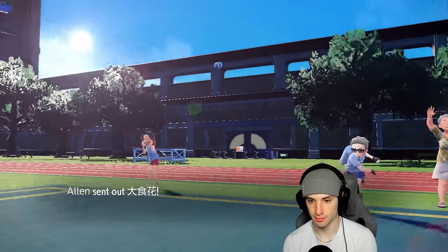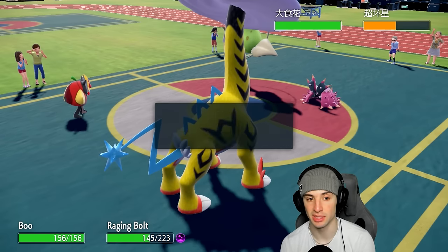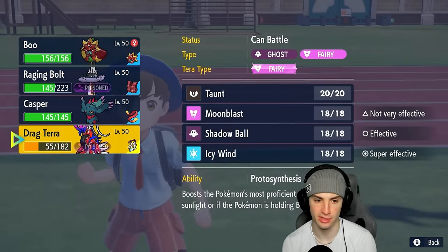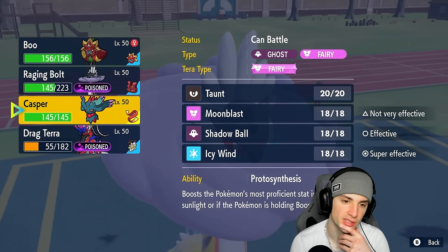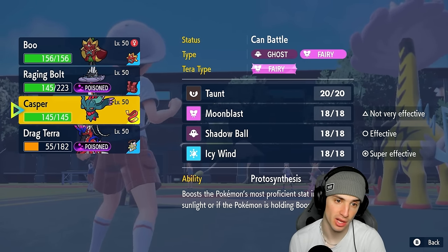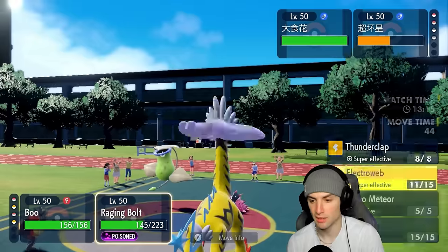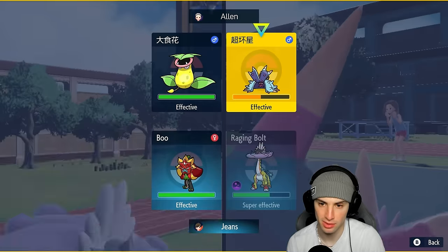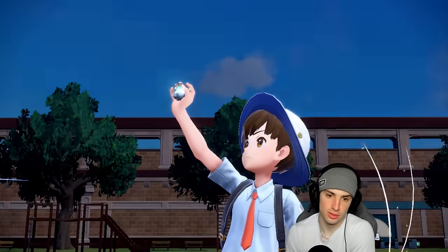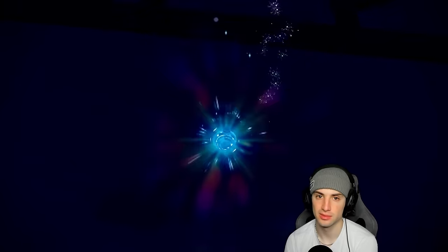Their final pokemon is Victorybell, doubling its speed right now. I'm going to Terastallize Koraidon to remove my weakness to Poison type moves, then swap back. Actually I don't have to swap into Koraidon — I'd just give that thing speed if I swap in. Let's just go for an Electroweb in case it's Sash. There's no point going into Koraidon at this point since we'd give it double speed.